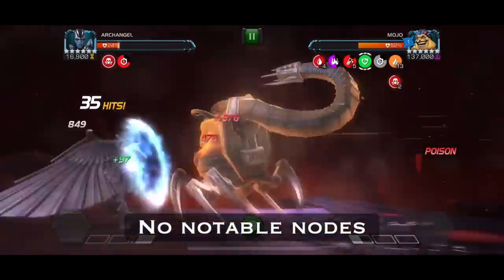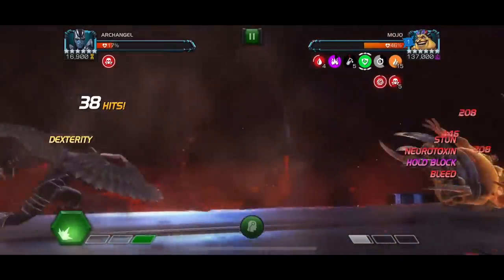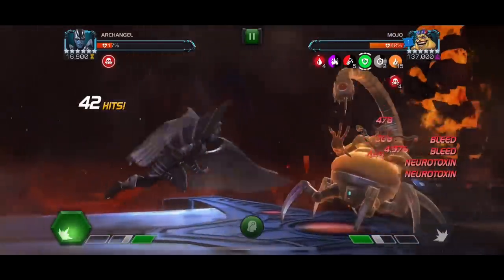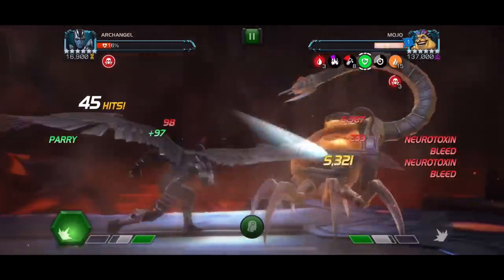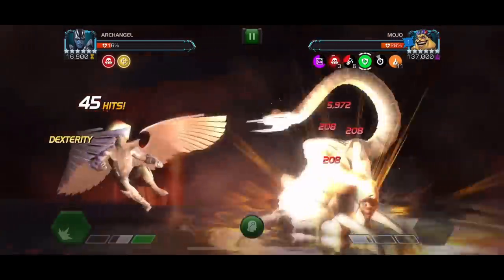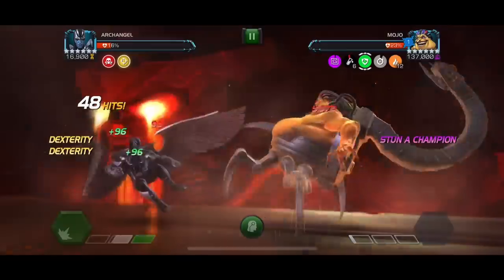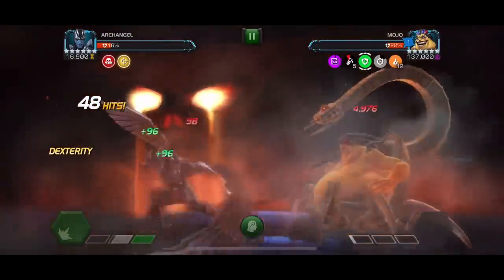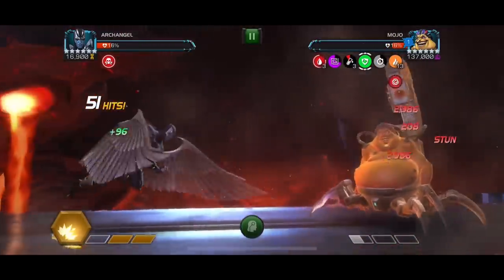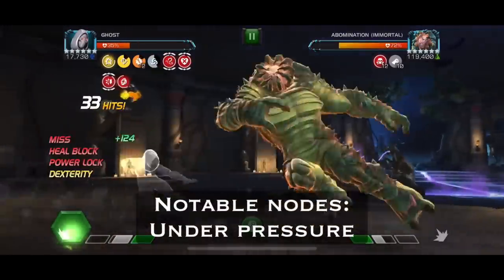The Archangel versus Mojo fight is pretty straightforward. Just parry heavy, build up your neurotoxins, and Mojo is pretty much done. Mojo is one of the easier fights on this gauntlet with Archangel because you can just build up the poison so easily with the SP1. I'd say it's a solo most times, but if you don't solo it's fine — it's just a bit RNG dependent.